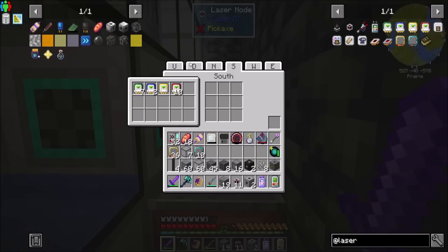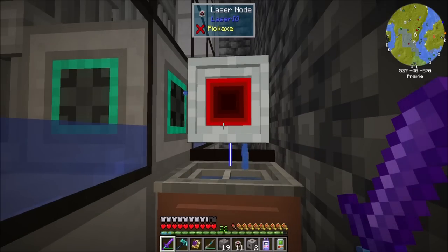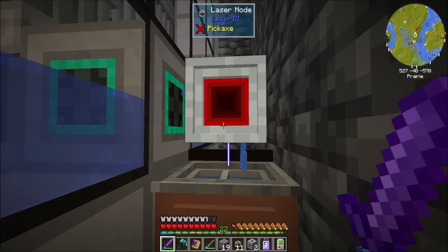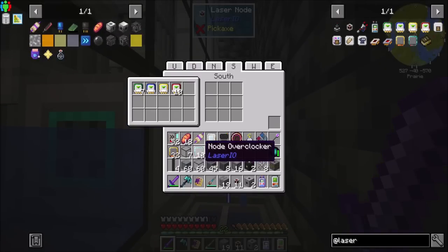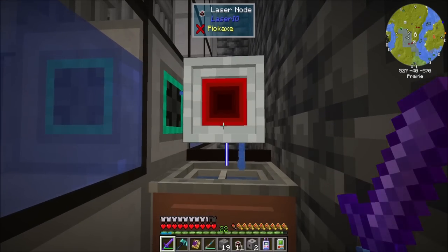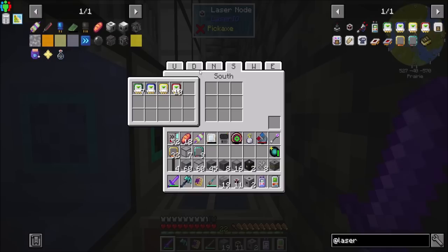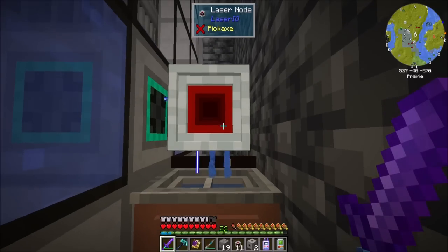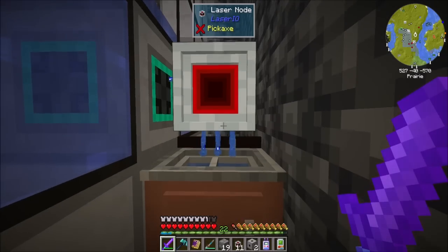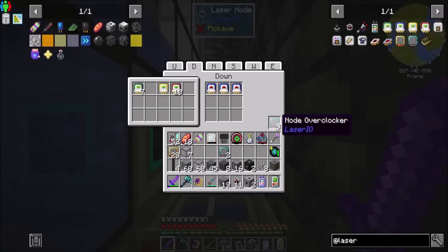Now if we were to add on the down another extractor, you'll note that it's not running. Nodes can only tick each side of themselves once, and an extractor counts as a ticker. Inserters do not. So when you're extracting, it can only handle one card at a time per side. So if we add a node overclocker in there, it adds that one — but that has to be put on the down side. Now you'll see both extractor cards can run, but only two because I only put one node overclocker in there. If I throw another one in and bump this up — notice it's not running. But if I throw another node overclocker in there, boom. Node overclockers can go up to eight because you get one for free and then the next eight. So that's as high as node overclockers can go.